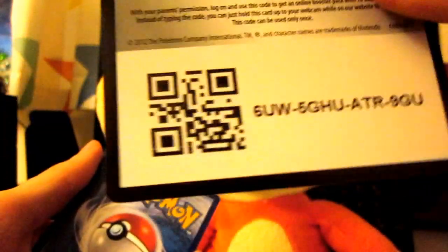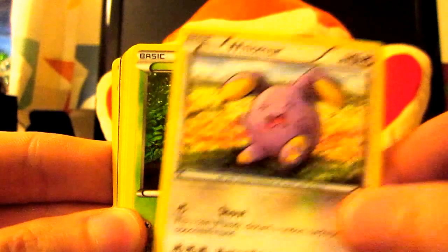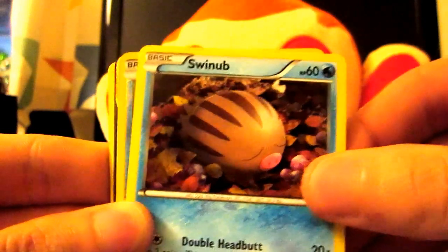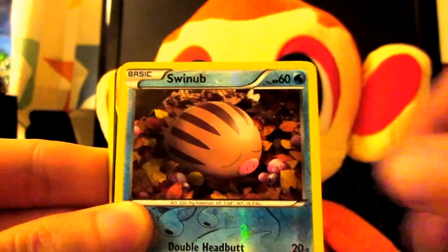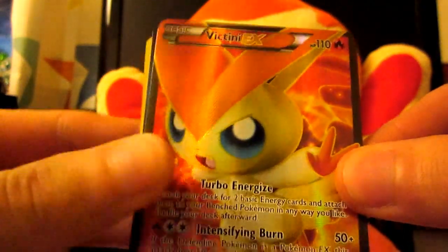Ok, there's the code for you guys. And let's begin. So, we have a Carvana, a Whimsa, Fungus, Pearline, a Swinub, a Swinub Reverse, and oh — Victini Full Art!